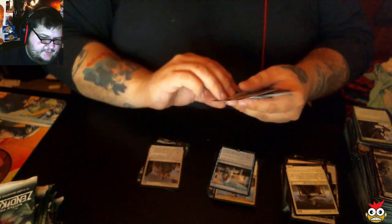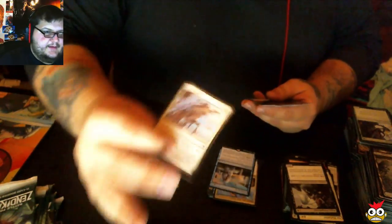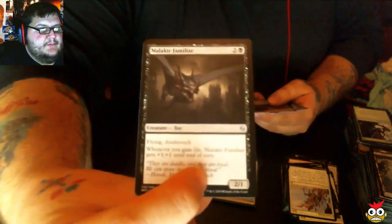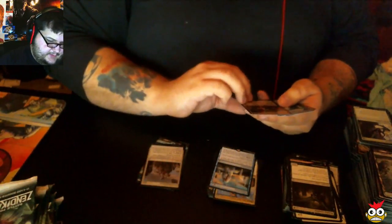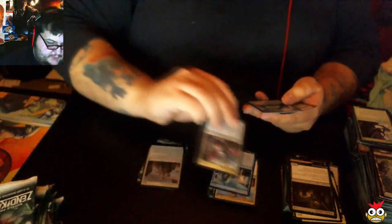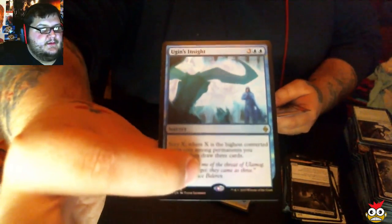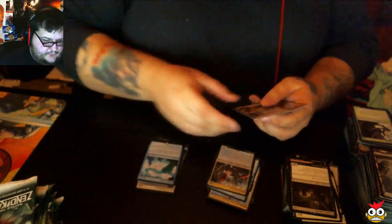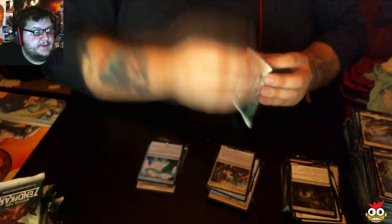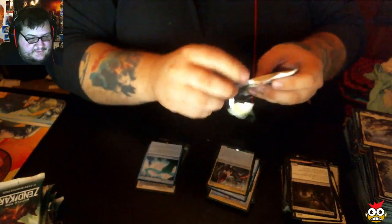First uncommon: Hagra Sharpshooter. Undo Rising. Malakir Familiar. And our rare is a Nirkana Eldrazi drone called Brood Butcher — he's Brood and he's going to butcher you. And we got a Foil Rare: Ugin's Insight.